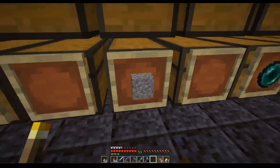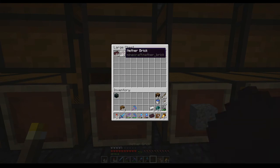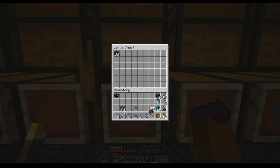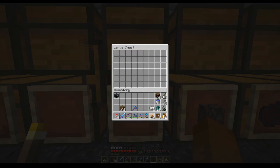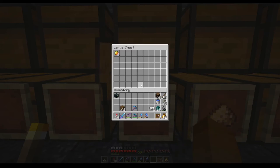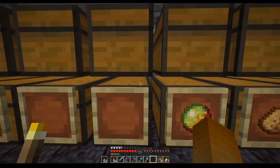Gravel obviously is another good block I get from this. I don't think we ever will need so much soul sand. Glowstone - I think that one disappears in 1.16.2.